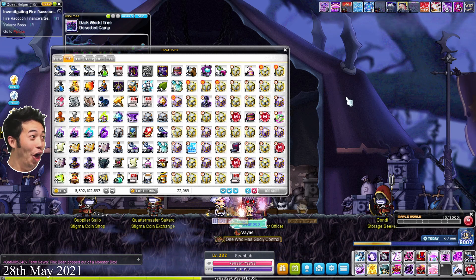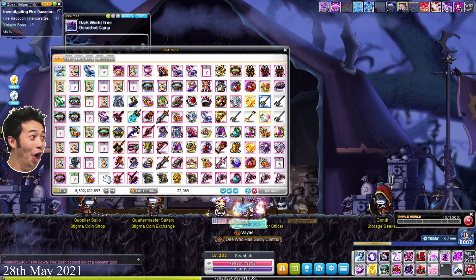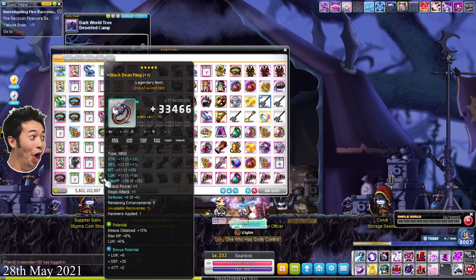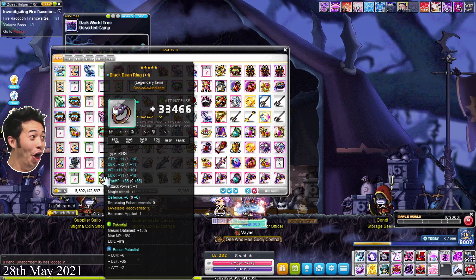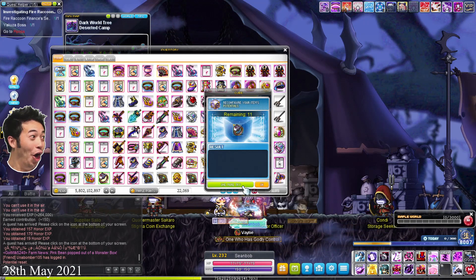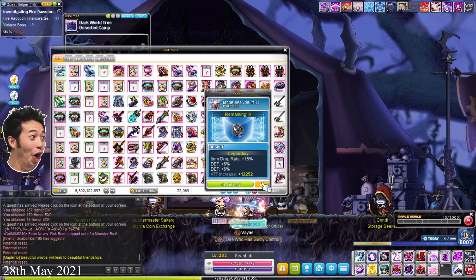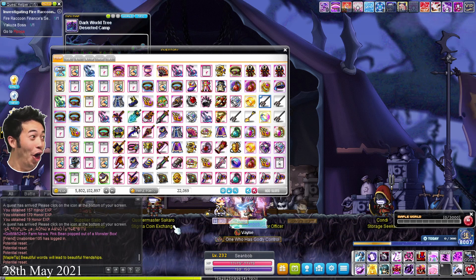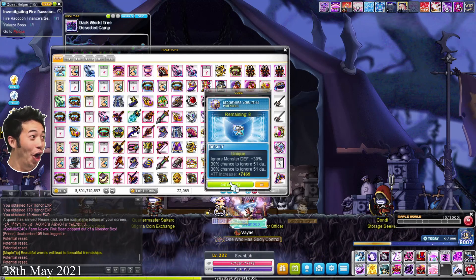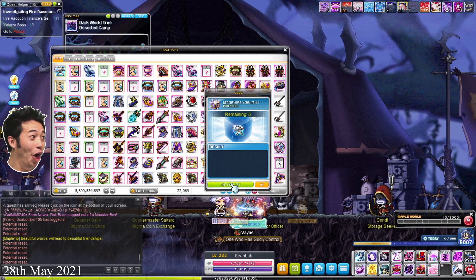I found something very interesting — two arcane guns for 100 mil each. I could buy these for 150 mil, but looking at the market prices, this has been hovering around 100 mil so I'll just buy at 100 mil. It's so cheap right now — this is awesome, and it's great for my Corsair. So now I have 5 arcane guns, which will be good spares for booming when I try to go for 22 stars on my Corsair.